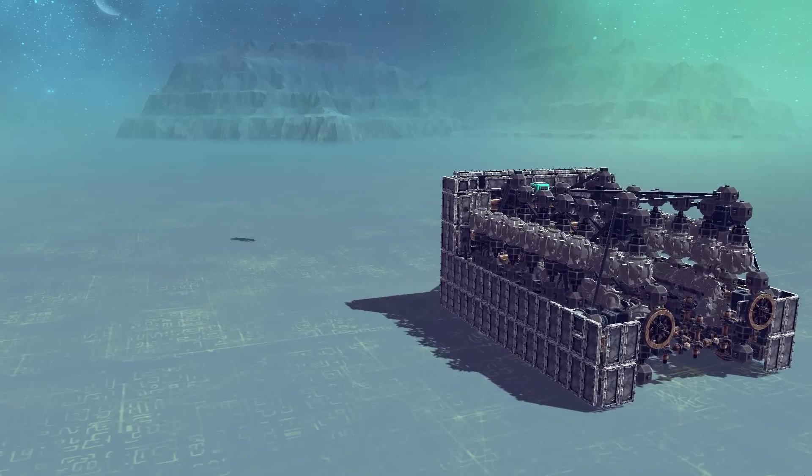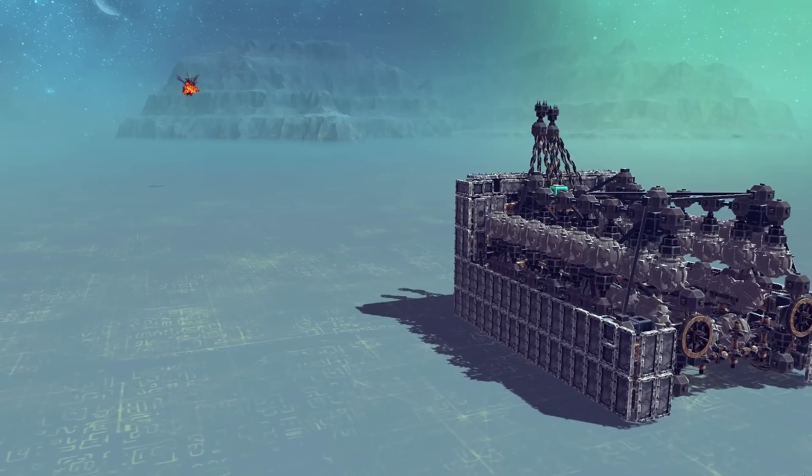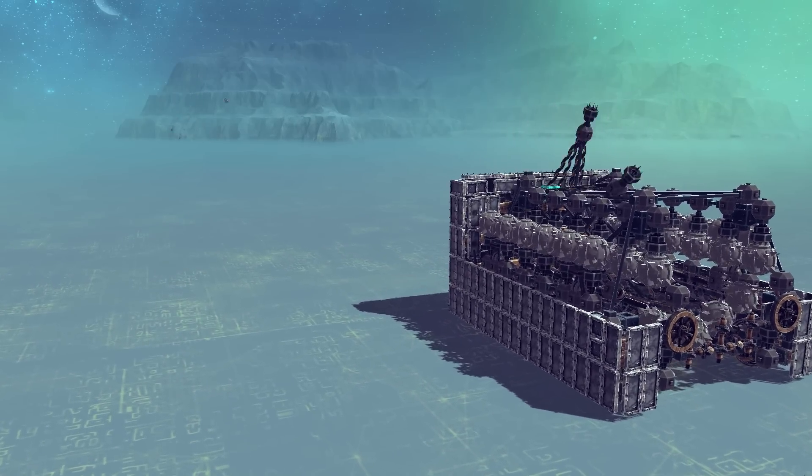This first clip on the Baron Wasteland shows the machine's ability to reload and fire quickly. I was surprised to find that when the release angle was high, the bombs actually cleared the plateau.